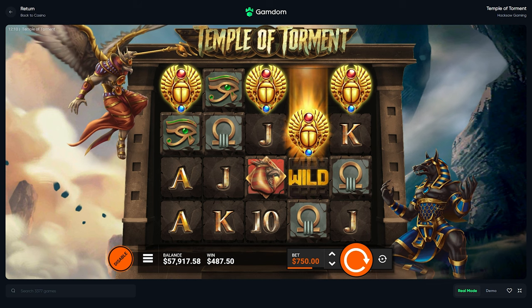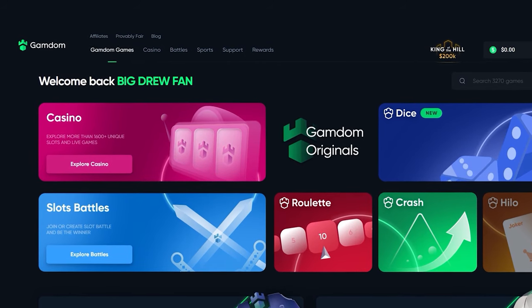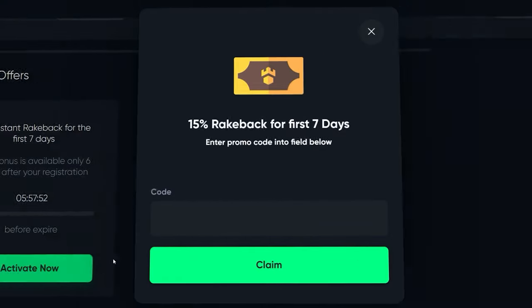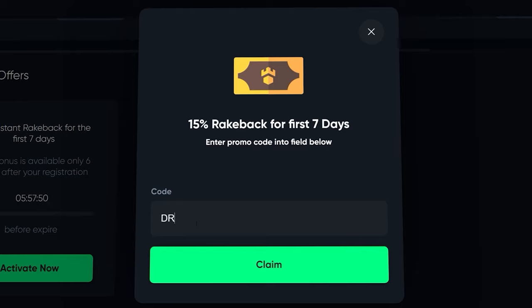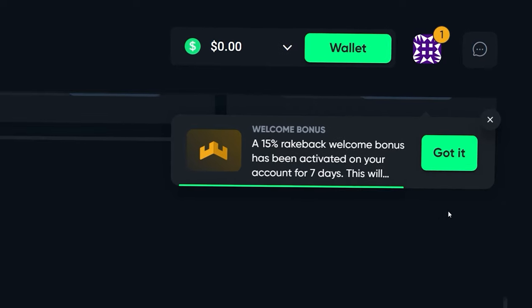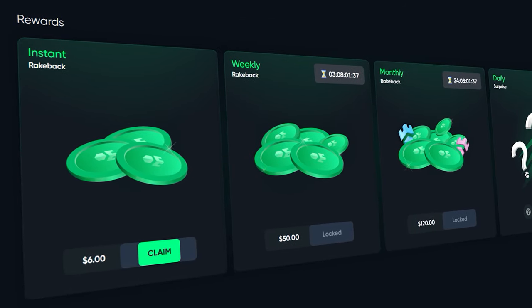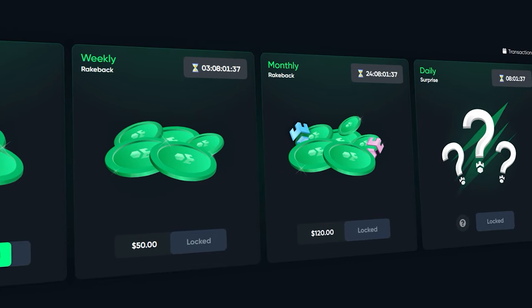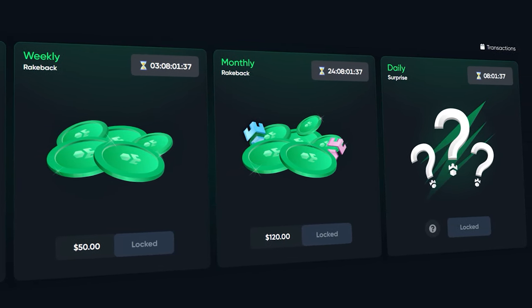Before the video continues, guys, if you want some rewards on Gamdom, click at the top of the page where it says rewards, then scroll to the bottom where it says claim bonus, type in 'Drew', and click claim. This will enable 15% rakeback on your account for one week, and you also get access to the instant weekly, monthly, and daily surprise rakeback. Thank you guys who do sign up using my code, and thanks for watching.